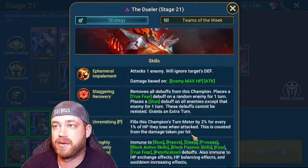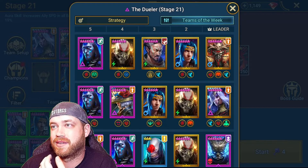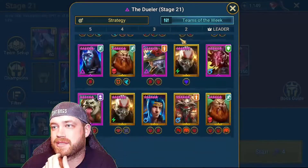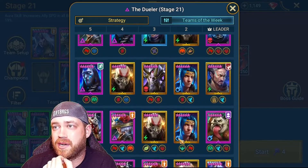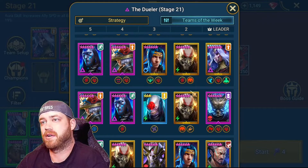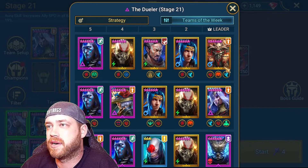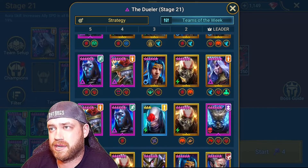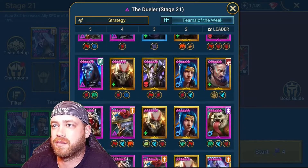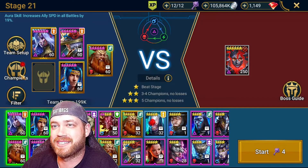What are the teams of the week? A lot of epics. Ninja is used in almost every single one of them. Jembo or Genzo hits really hard — that's why everybody's using them. Four or five of these teams use a turn meter stealer, so that's good. Ninja, Fox Hunter, Genzo, Jembo — everybody seems to be using these combinations.